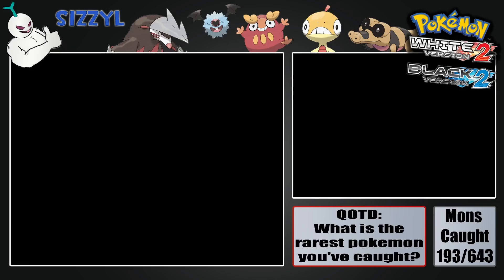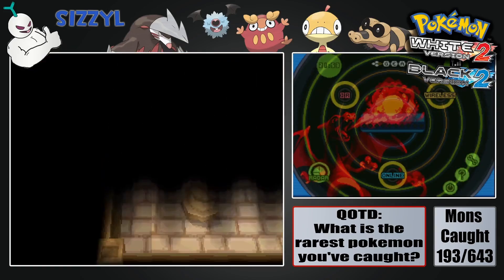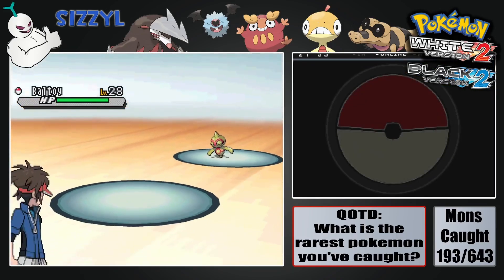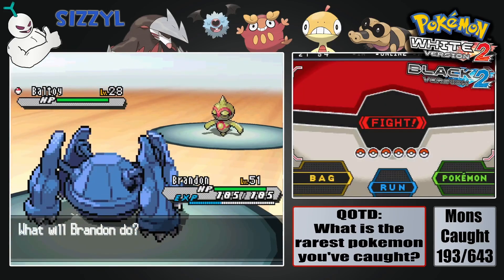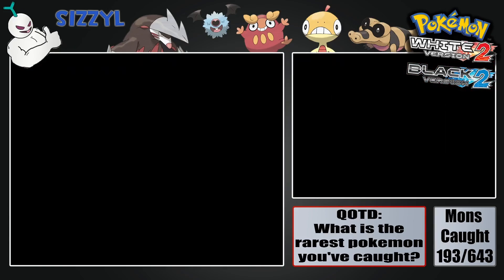This episode, we're gonna head back out of the ruins. I think there was stuff in the ruins we haven't caught yet, but the idea for this episode is to go catch myself an Eelektrik in the area where we could catch that, because we were just in the area and it was right there. So might as well — let's make our way over to that.